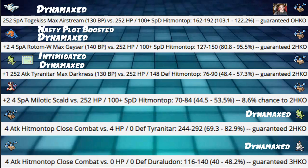For our last damage calc, Close Combat into Duraludon hits only 40-48% — a guaranteed 3HKO. This is pretty bad and not very reliable. We do have Intimidate, but Intimidate does nothing to Duraludon since it's a special attacker.